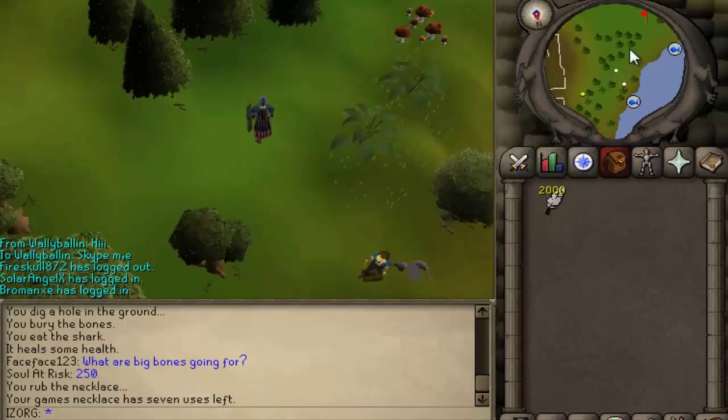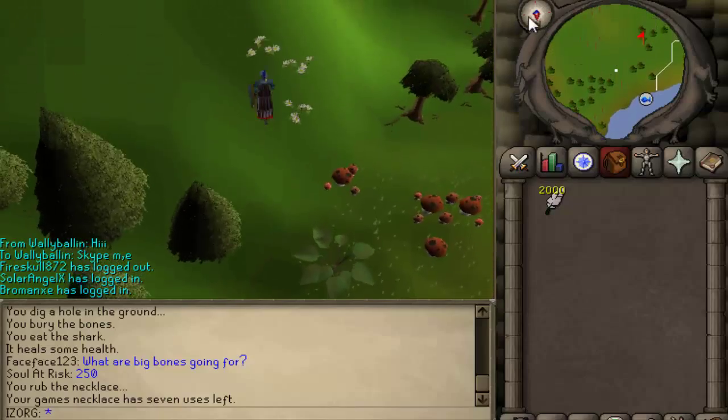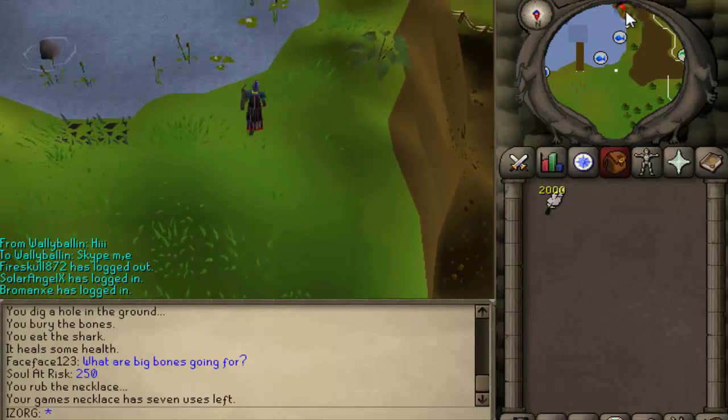So you get here at the barbarian outpost and you just head south. I will show you how to get a fishing rod, so don't worry about that.